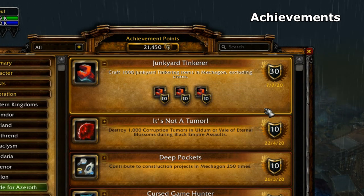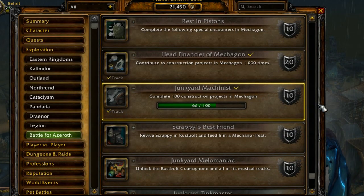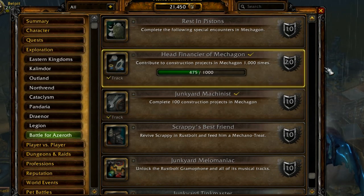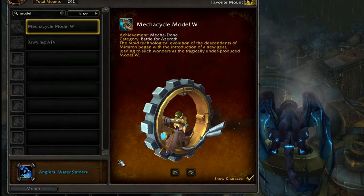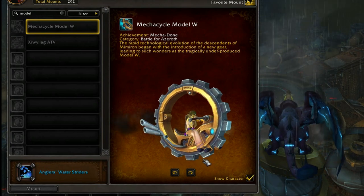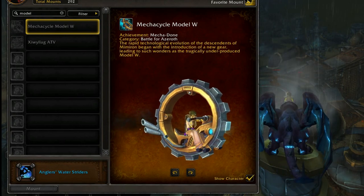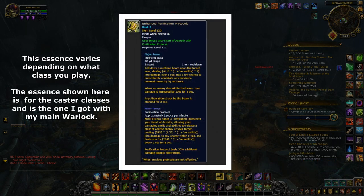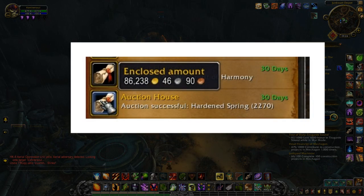There are some extremely grind-heavy achievements in Mechagon — one is to craft 1000 items using the Pascal bot, and the others are to construct a certain number of construction projects on the island. Not only do people want these achievements for themselves, but they are also part of a meta achievement that rewards a mount that only exists in two colorations. So essentially people are buying the costly achievement progress this way instead of doing the work. There is also a rank 3 essence one can buy in Mechagon that costs a lot of spare crates, further increasing the value of the farm — though this will be removed in the next expansion. A good day here with the right markup can yield around 30-40 thousand gold per hour if the market value is right.